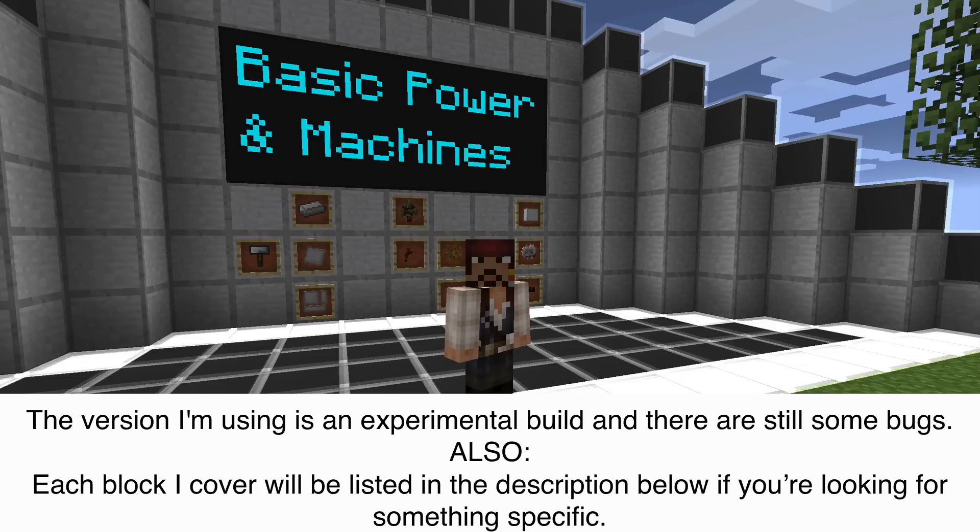Hey everybody and welcome to another tutorial brought to you by the Minecrafters. I'm Captain Jack and we're finally going to be going through the newest versions of IC2 — it's kind of an experimental build. We're going to start with basic power and machines and work all the way up to nuclear. There's been a lot of great changes to this mod, some of them you'll be really happy with, some you may not be. But sit tight and let's get going.